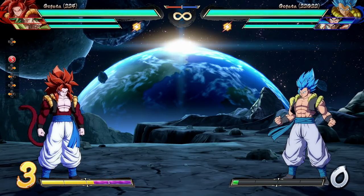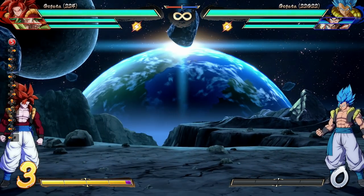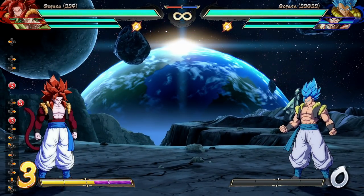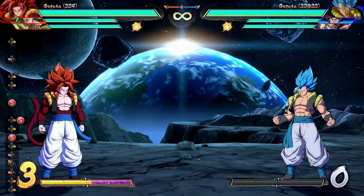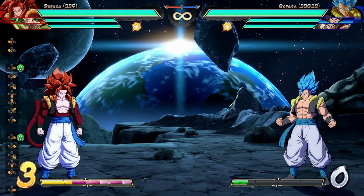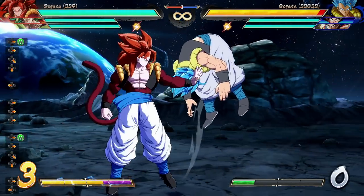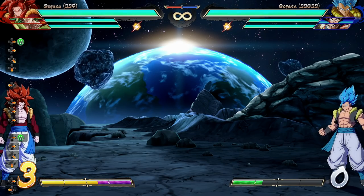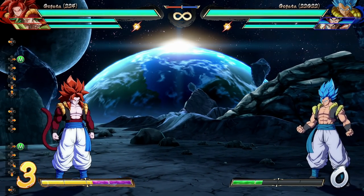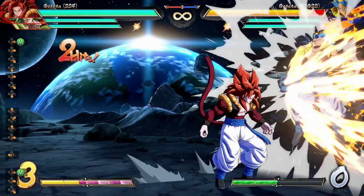Let's start with the moveset. The first thing to note is Gogeta has exactly nothing to compete from fullscreen, so he has to get his way in. Thankfully, he has a pretty good way in with quarter circle forward and light, medium, or heavy — Lightning Hammer, which is also air OK. The big thing about it is it's completely projectile immune — not just ki blasts bouncing off, it's straight up invincibility. It will go through anything thrown at him, whether from the main character or an assist. Very similar to Cooler's down-forward heavy. So if you want in and there's a bunch of garbage in your way, rest assured, you just get in.